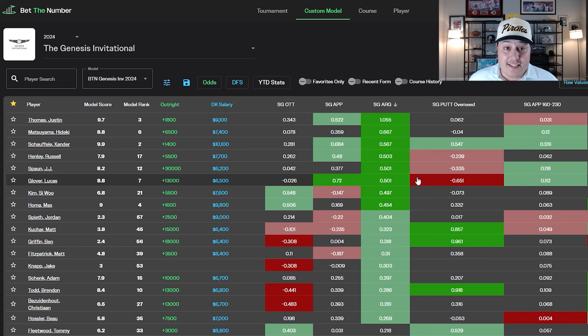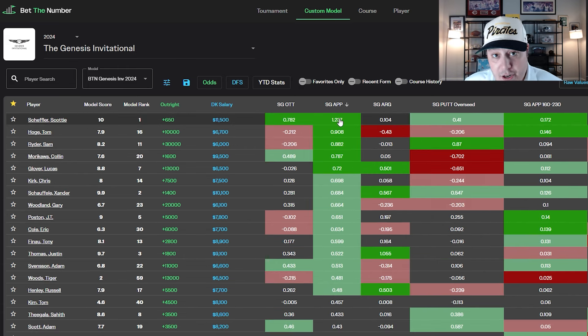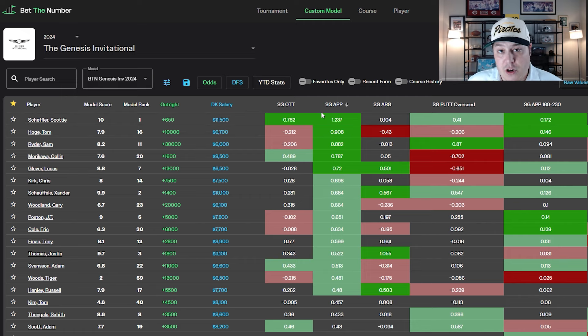A few additional stats to consider this week: scoring in soft conditions — if you can filter by preferred-lies rounds, that data could be very useful. Birdie-or-better percentage is especially important from a fantasy perspective. With a birdie average of just 3.5 per round, a player firing five or six birdies gains a massive fantasy edge. Someone finishing 25th could still be a top-10 fantasy scorer by making significantly more birdies than the field. In 2024 with softer conditions, expect many more birdies — lean into that stat.